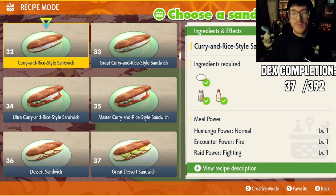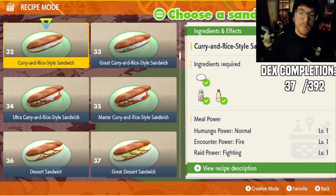Also, if you don't have any Herba Mystica, you can always use an Encounter Power Fire Sandwich, just like this one — number 32, the Curry and Rice Style Sandwich. This, unfortunately, isn't going to give you the Shiny Boost from the Sparkling Power, but it is still going to increase the rate in which Charcadet spawns.